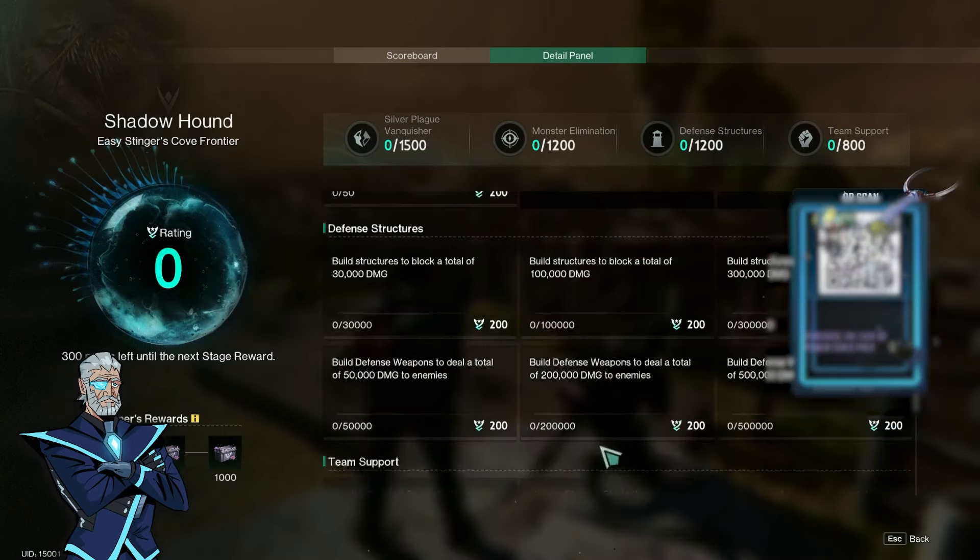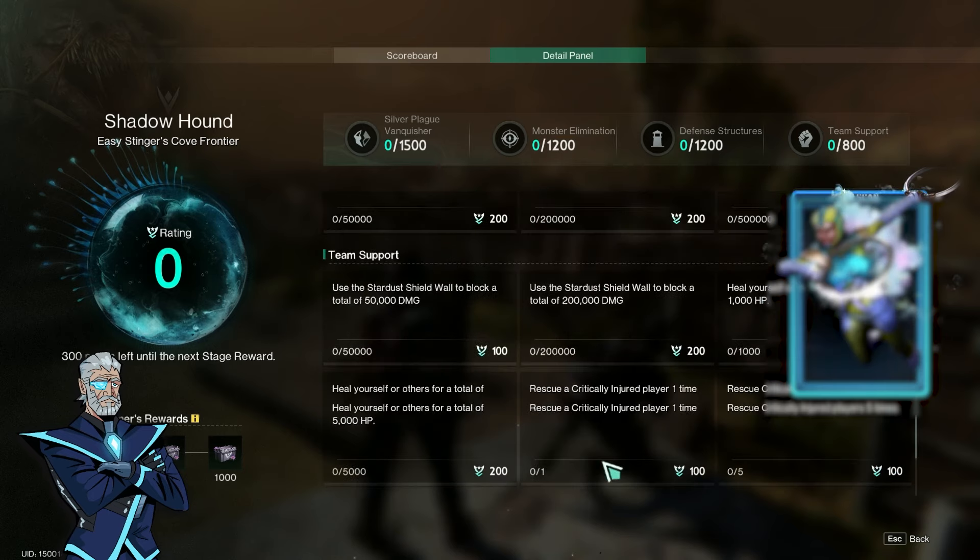For Defense Structures, you want to build fences and walls around the area to defend about 500,000 damage. Bear in mind other players are also trying to accomplish these goals, so be respectful and allow others to build too. For Team Support, use Stardust Shield walls to block damage, heal yourself or other players for about 5,000 HP, and critically rescue one to five downed players for additional points.